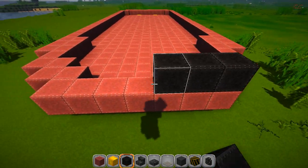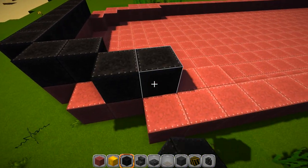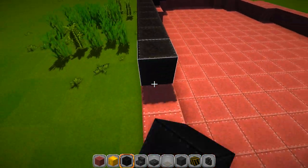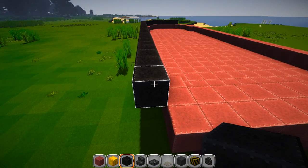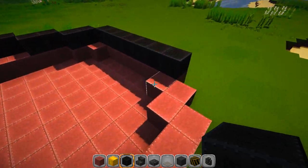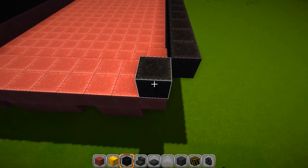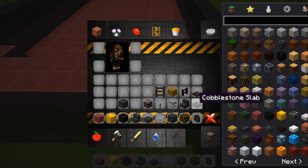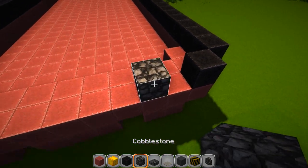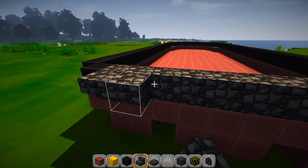For the next layer, grab your black wool and go right across the front. Cover up these two spots and put two more right here. Drop back by one and cover this up all the way back, overhanging by one, then come in diagonal by one and do the same thing on the other side. Overhang by one, then come in by one. Grab your cobblestone and go across the back, then switch over to your stairs and put them upside down across the back.